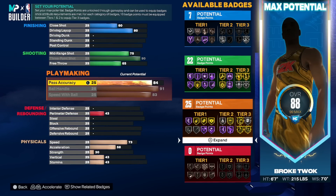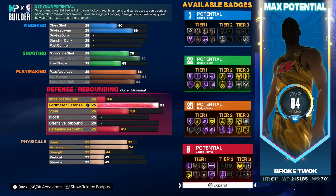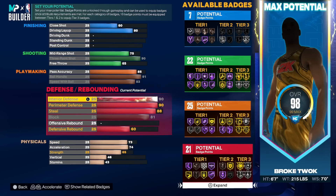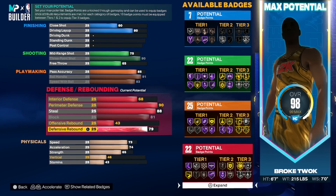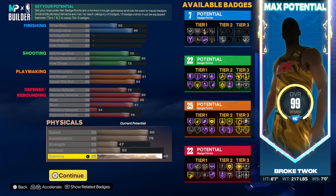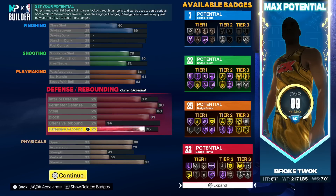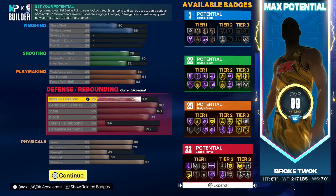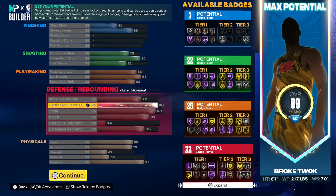For people who have builds at 70 pass accuracy, it's not wrong — it depends on what game mode you're going to play. We get an 81 block because we're a small forward, and a 68 interior defense. For your physical attributes, you're going to get 80 speed, 79 deceleration, and 95 stamina. Don't forget you can get two extra double bars of stamina by unlocking the Gym Rat badge, which is not hard in this game. Your current potential is 99, and badge counts are 7, 22, 25, and 22.